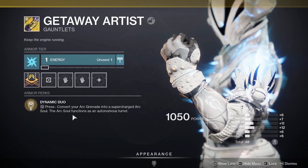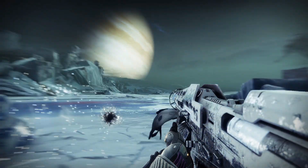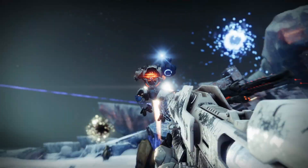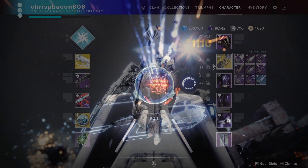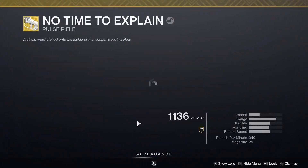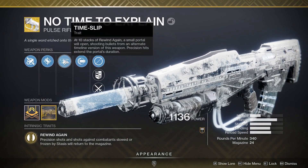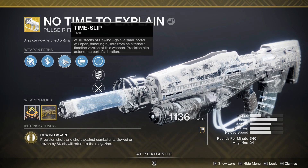Additionally, you can convert your own grenade into this Arc Soul, which means that you can actually use your grenade and your class ability to make this supercharged Arc Soul, meaning you can have it almost all of the time. So essentially at this point we have a very powerful auto turret that we get to follow us around at a very consistent interval. Now let's combo it with No Time to Explain. This new exotic released with Beyond Light has the perk Time Slip. At 10 stacks of Rewind Again, a small portal will open, shooting bullets from an alternate timeline version of this weapon.